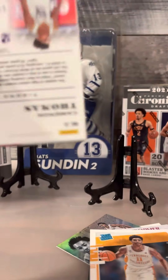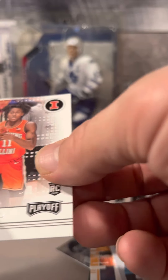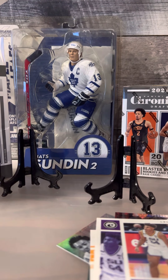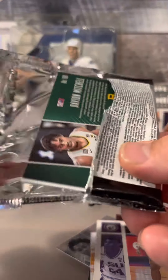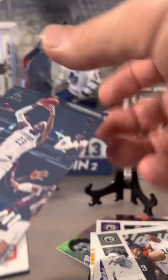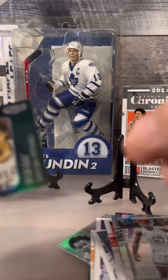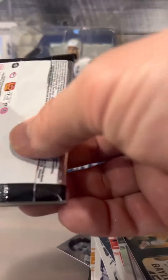We'll see if we get anything else. Part one - nothing really special: Cade Cunningham base, Jaylen Suggs base, base, base and a green. There's Davion Mitchell at the back, Kuminga, Kuminga. Jaxson base, AO base - there's a community Kuminga prism rated rookie. You got a Kuminga there, thanks Carol.